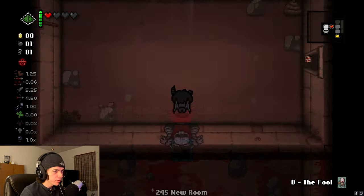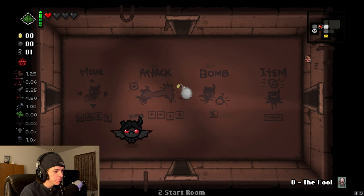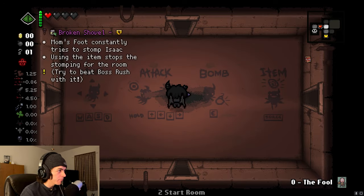Bring a bomb back to the starting room where you will see an odd shadow effect waving around the room. Lay the bomb in the center of the room and a shovel handle will drop to the floor.